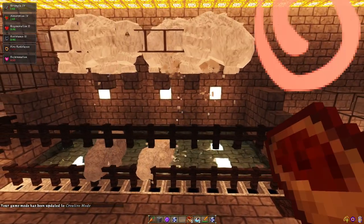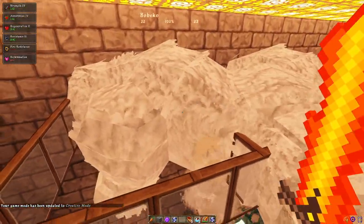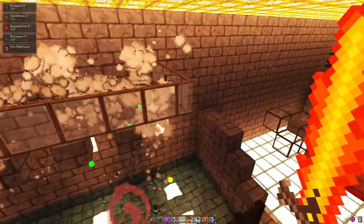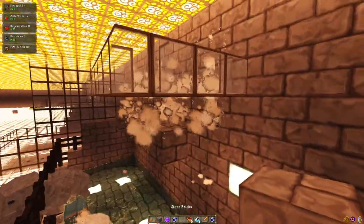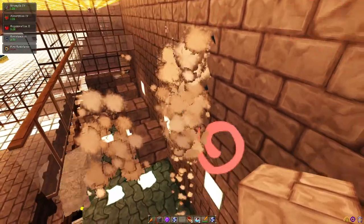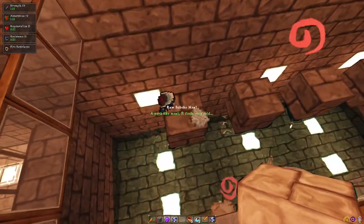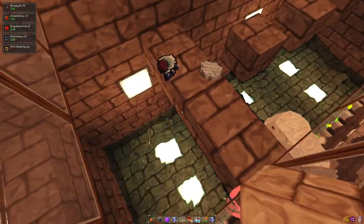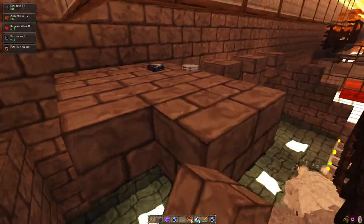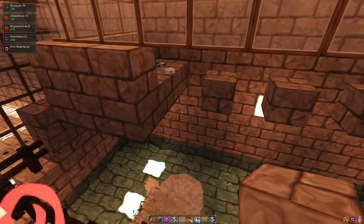Now let's get to the build of this farm. The glass panes connect to these frost clowns they leave behind, which just give you slowness so they won't hurt you. The base is basically 4 blocks wide, 4 in this direction. And basically, if we were to build a little wall like this, this is where the glass panes would go. Your floor at the start will look like this.